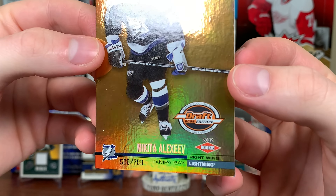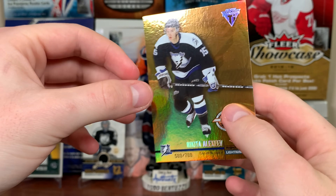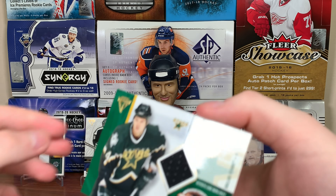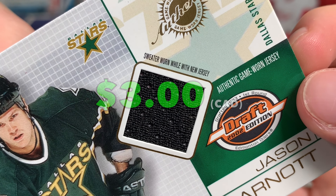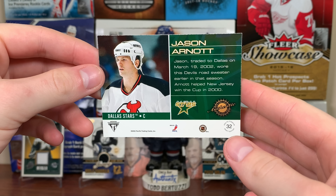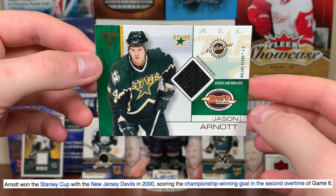Final two packs. Next rookie: Nikita Alexeev, 580 of 780, first rounder in 2000, eighth overall — a bust. Henrik Lundqvist is the best player from 2000, Gaborik's up there as well. And the jersey: Jason Arnott — even though it's a New Jersey piece, black swatch. Oilers first rounder in '93, shows him on the Devils. He was traded to Dallas on March 19, 2002, wore this Devils road sweater earlier that season. Arnott helped New Jersey win the Cup in 2000 with the Stanley Cup-winning goal.